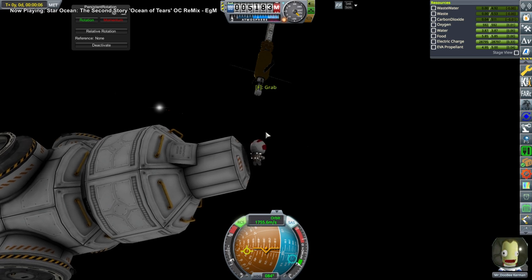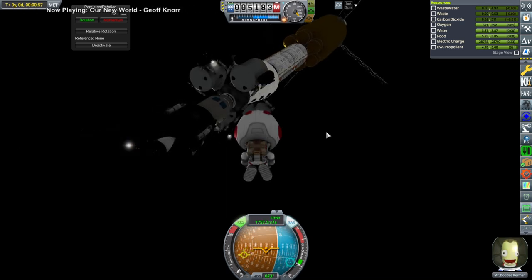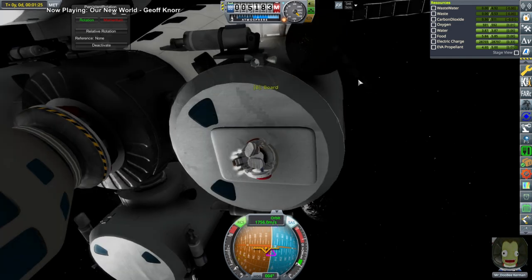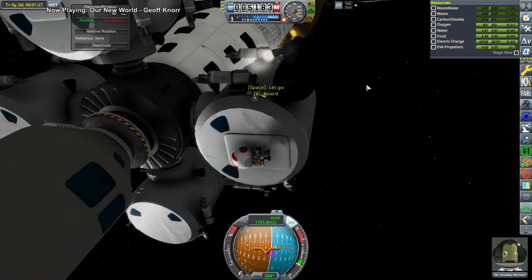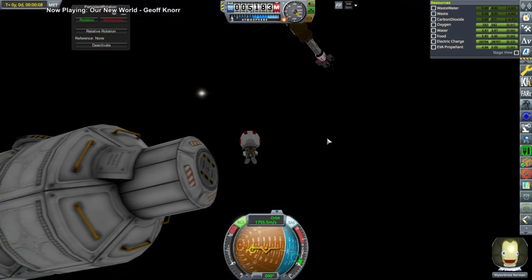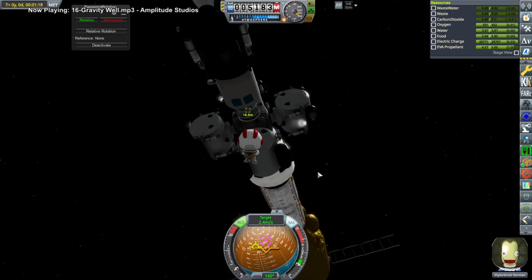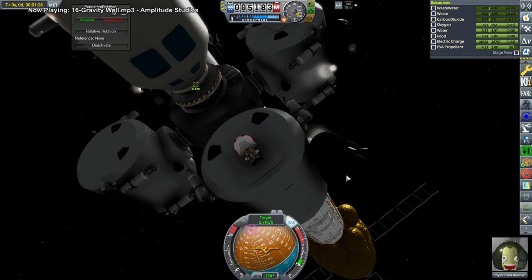Unfortunately it really wouldn't be possible for these two ships to actually dock to one another. For one thing, the amphibious assault ship only has RCS on the landers — it doesn't have RCS otherwise, which is why it's still rotating because the landers are struggling to stabilize it. So basically we have to EVA our two Kerbals over. Here's Mr. Doobie entering one of the small landers, and Dalarut is now moving over and approaching the lander section.